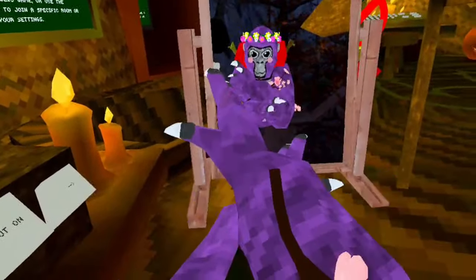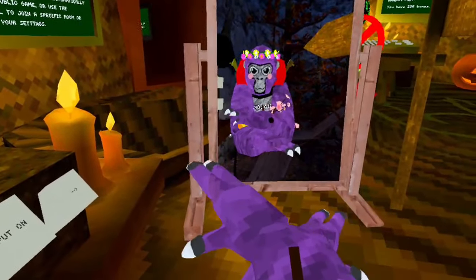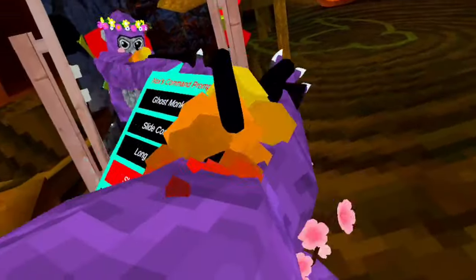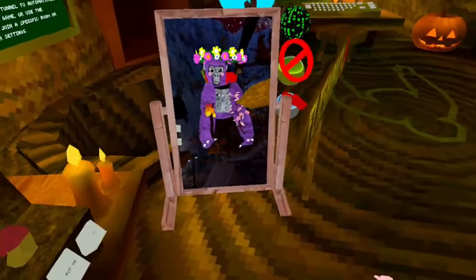With long arms, you can't grab your item right away — you have to go a little bit farther until you feel a vibration, then click your grip, or just reach out. Short arms — actually these are extreme arms, the ones that break your head.